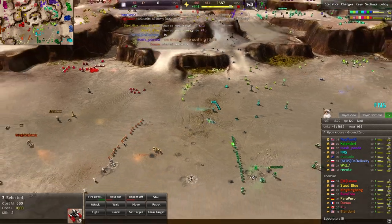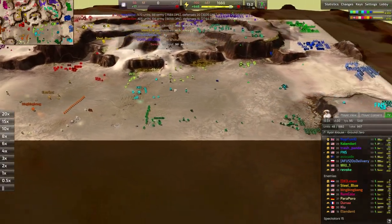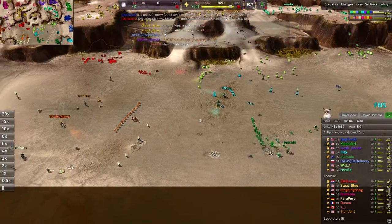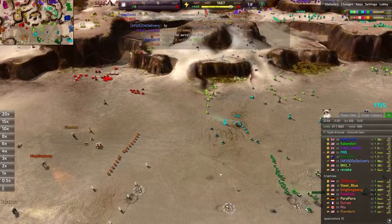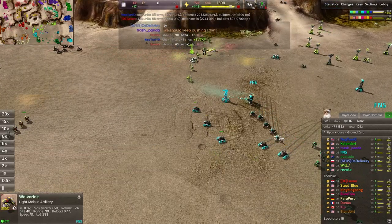Counter Pounders here, and we are building a lot of them — five out on the field now for FNS. Those Pounders can definitely lock down a front line and really shut down any of that early T1 aggression. They're quite expensive and very slow, and at 220 metal, they are definitely on the expensive side for a T1 unit.